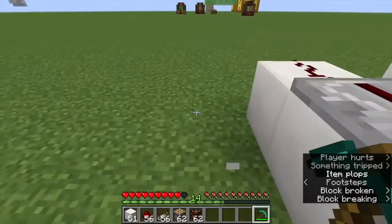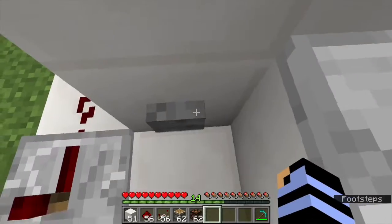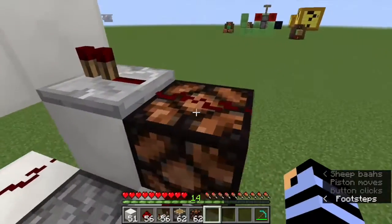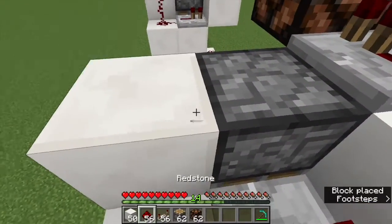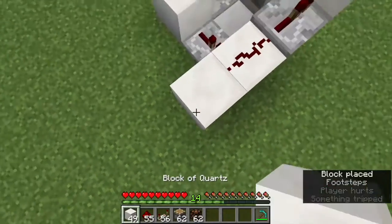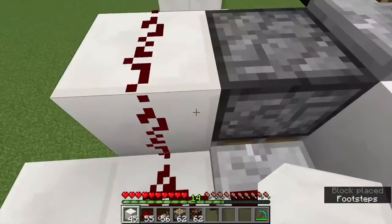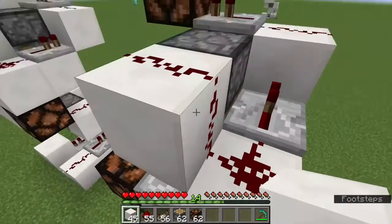Now I can go ahead and show you in action again. I'm going to stand over here, press this button — and apparently it didn't work. Always don't fall. But also always remember to place a block like this with redstone on it right next to this piston.